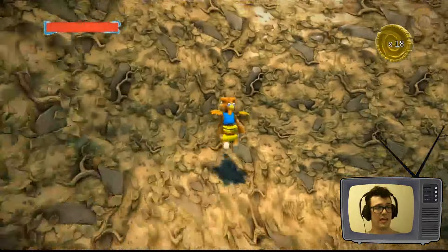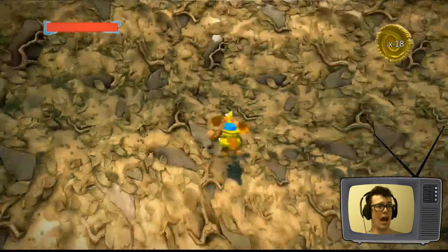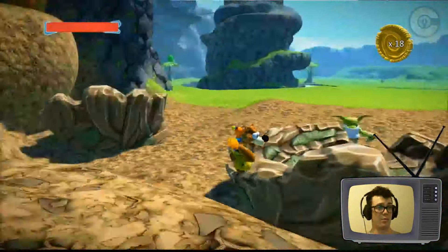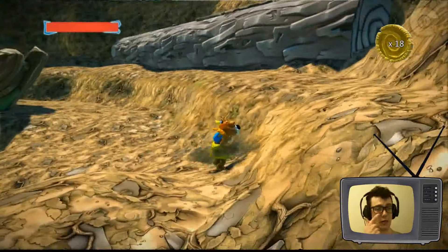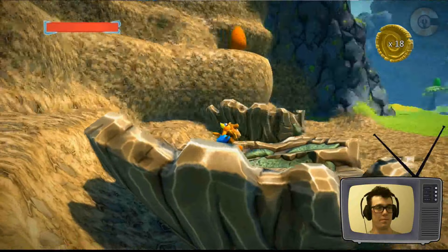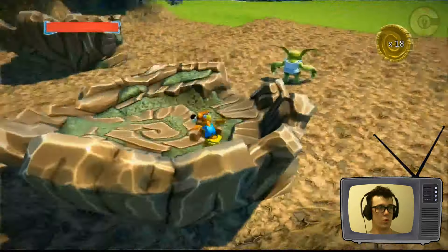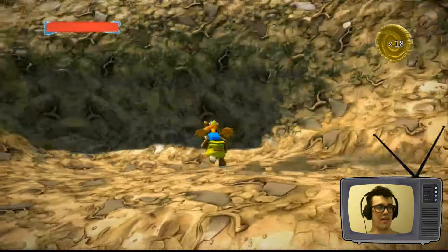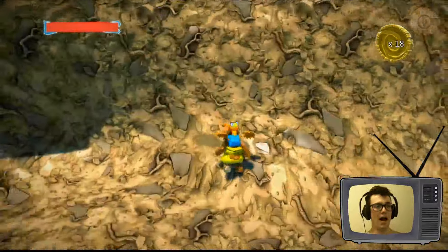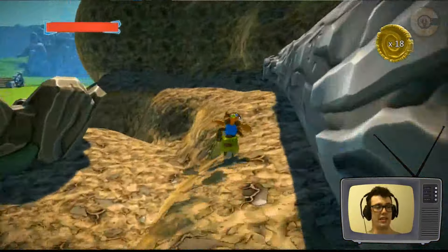Can Kazooie's wings not flap us to destiny? I don't know if there's a way to fly. Stay away from that goblin. I can't get up there — where's the egg? It's way over there. How do I get to this egg? I want to have this egg, it's my egg. Maybe I'm going about this all wrong, let's find a different approach.